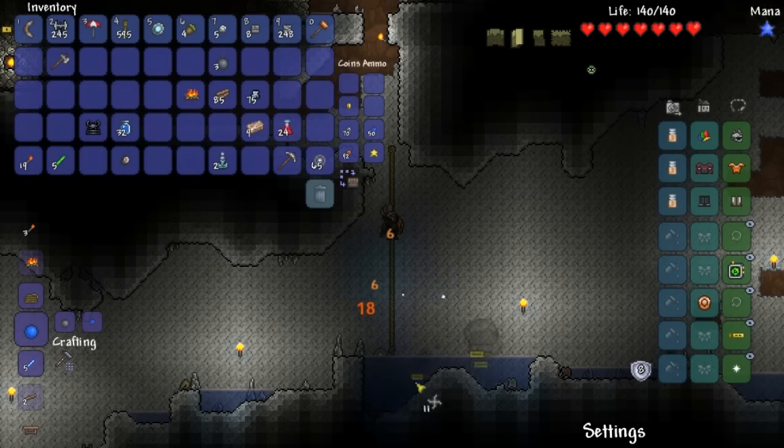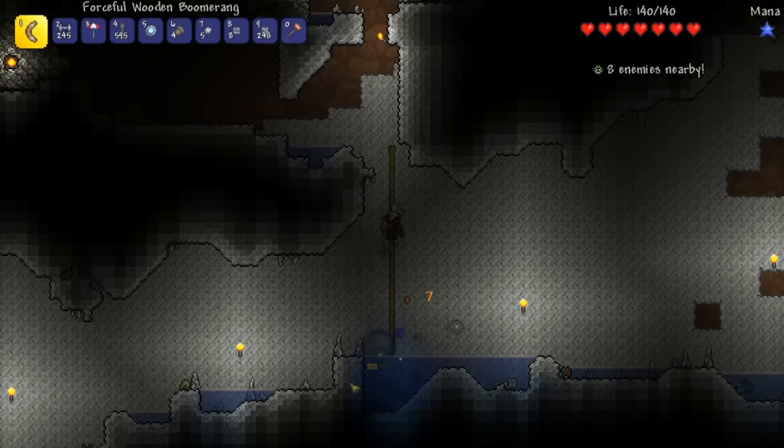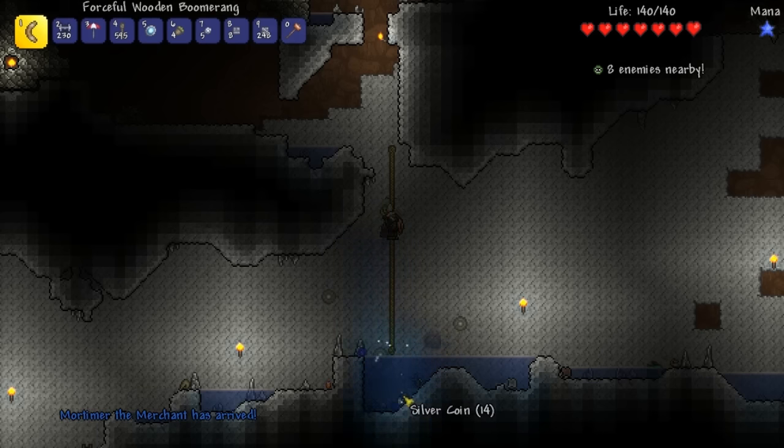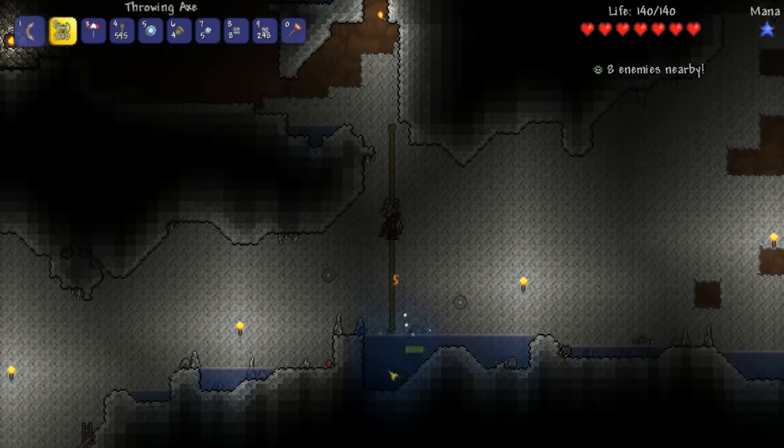I might actually use these — throw them at her. Only because I can pierce enemies with it. We're just gonna use these and pierce anyone we can. All right, I'll use the boomerang since we're not getting hoplins thrown at us. Mortimer the Merchant — that's a good sign. That's shurikens right there. Boom, bada bing. Get out of here. There we go. We're getting somewhere now.